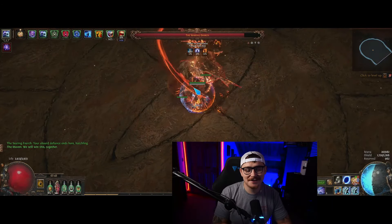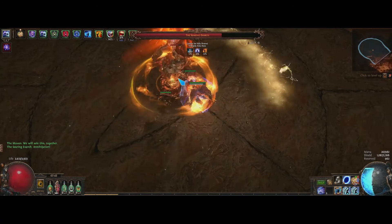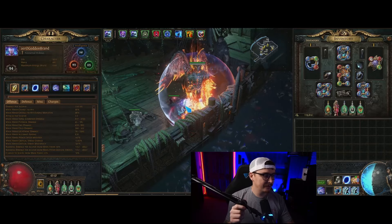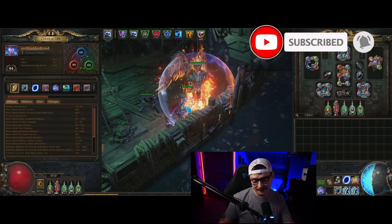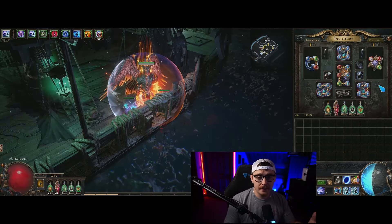Here we have level 94 Arrow getting brand level 94, which is not great — it's usually a sign that I did not have very much fun with the build if I stop it by the time I've gotten to level 94. The main theory behind this build is that we want to convert our fire and cold damage taken to lightning, and then convert our physical damage to lightning as well.